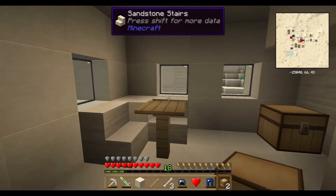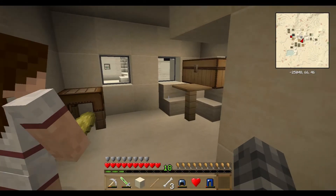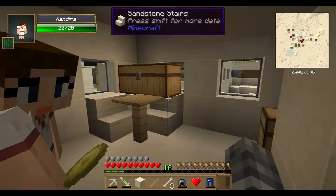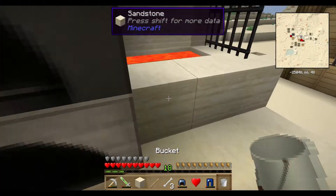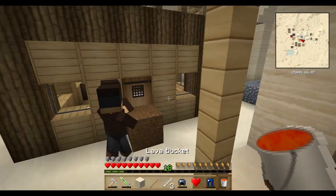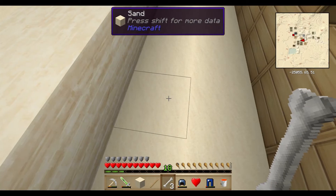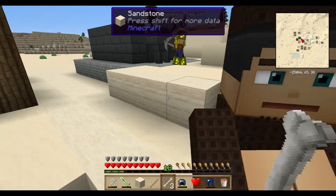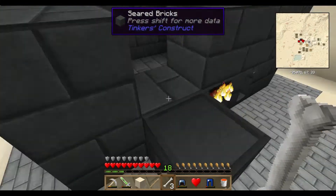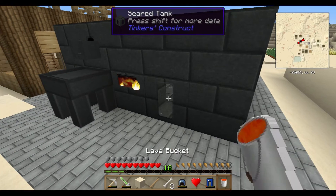Alright, over here, Kate. Can I borrow your bucket for a minute? Only because you made me check some things. Do you have the smeltery tank in place yet? Because I've got buckets of lava for that. Yes, I do. Excellent. I've got buckets of lava for that. And it is now fully functional.